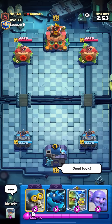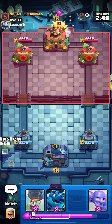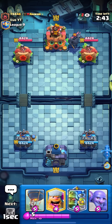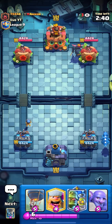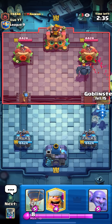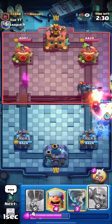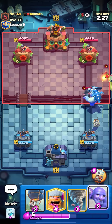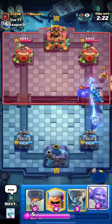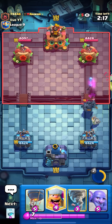For the final deck we're playing Lumber Loon Freeze with the Goblin Stein. Goblin Stein pairs so well with the tornado — it's very hard for people to defend this card plus lumber loon, tornado, and e-drags, because everything they use on defense just gets sucked into the tornado and zapped. He looks like an evo Pekka e-golem player — kind of a toxic deck but it's fine. I'll pop the ability to take out that wizard.